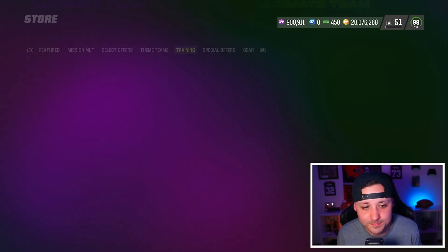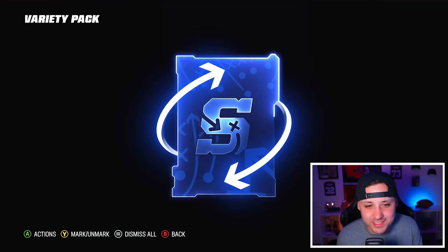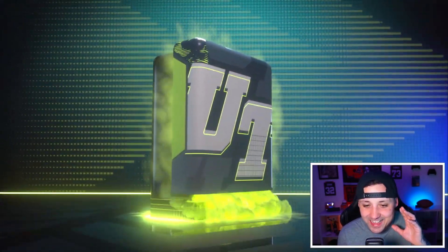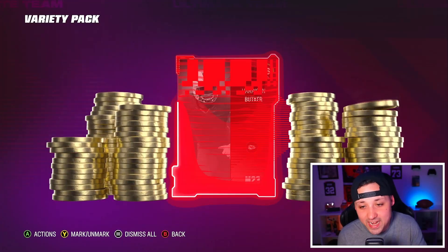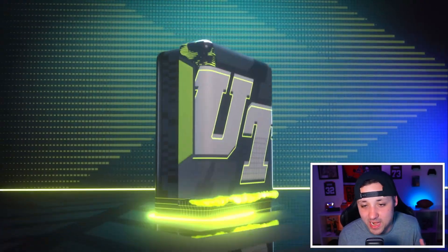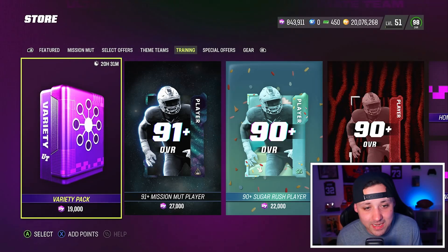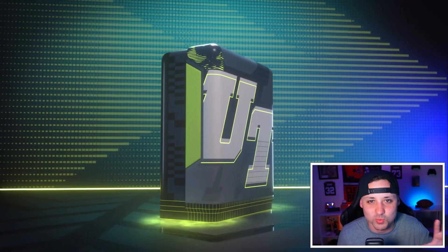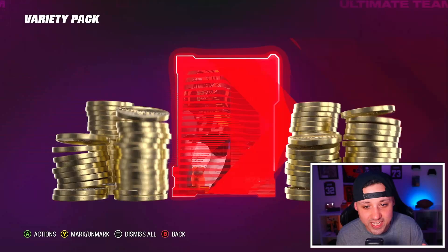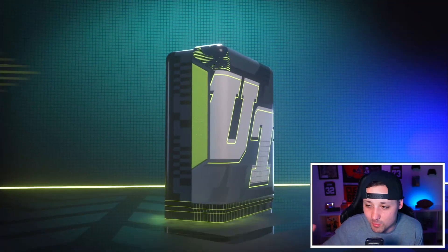Jeremy Chin — okay, we'll take that. We have 900,000 training. You guys won't see everything, just the highlights, because you don't want to see a bunch of blue strats and low overall platinums. Hopefully we can see that space animation and pull a limited. We get a Harrison Butker right there, 86 overall plat. These TVPs have been pretty good for me lately. I did pull a limited — it was Kenny Pickett yesterday — but that was it.